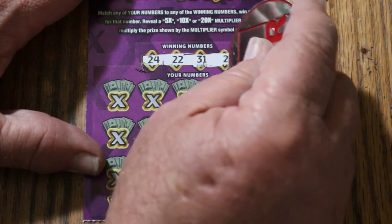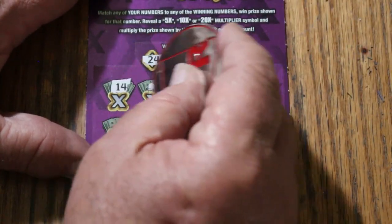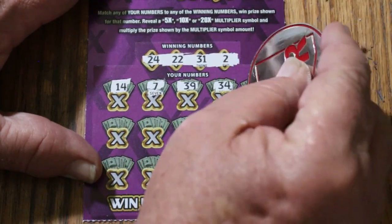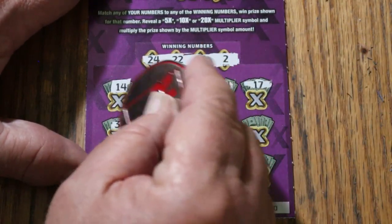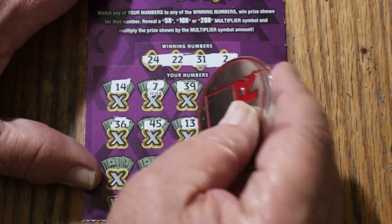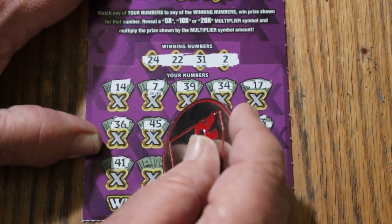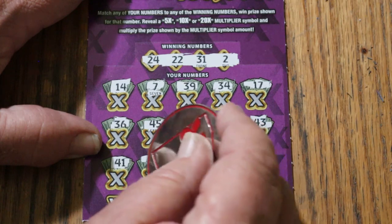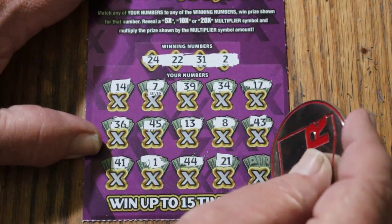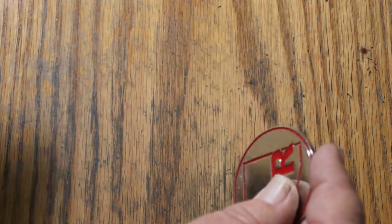Ticket 30: winning numbers are 24, 22, 31, and 2. Let's see if we can start this session off with a win. Numbers called: 14, CJ's 7, 39, 34, 17, 36, 45, 13, LV's 8, 43, 41, number 1, 44 Club, 21, and 9 in the corner. No good.